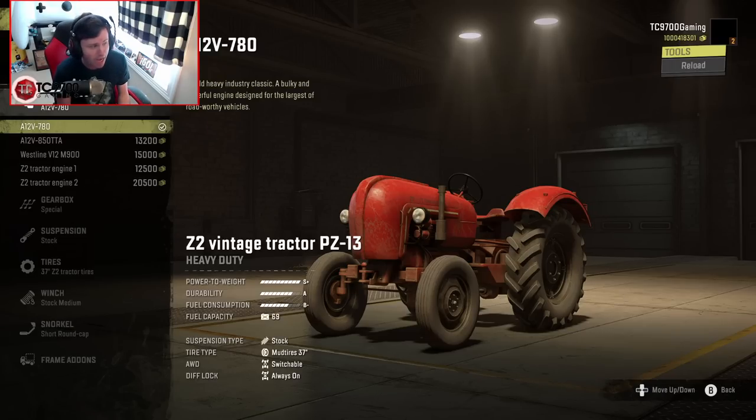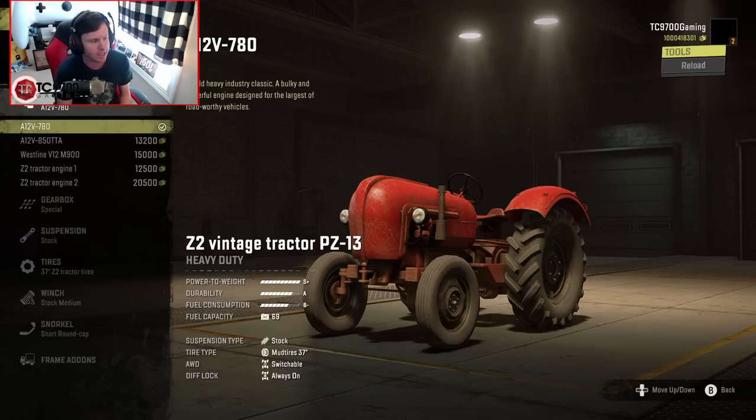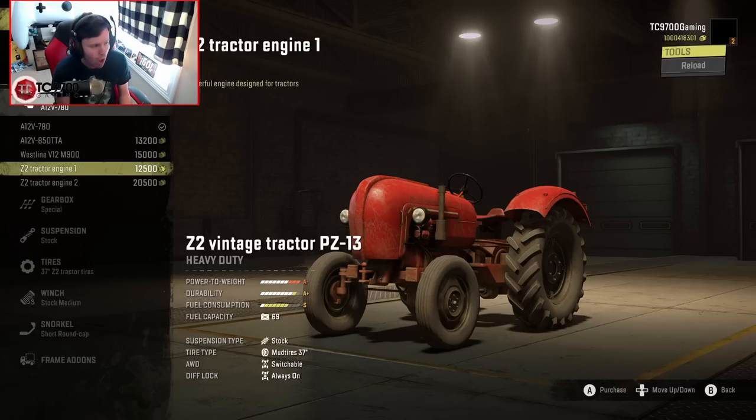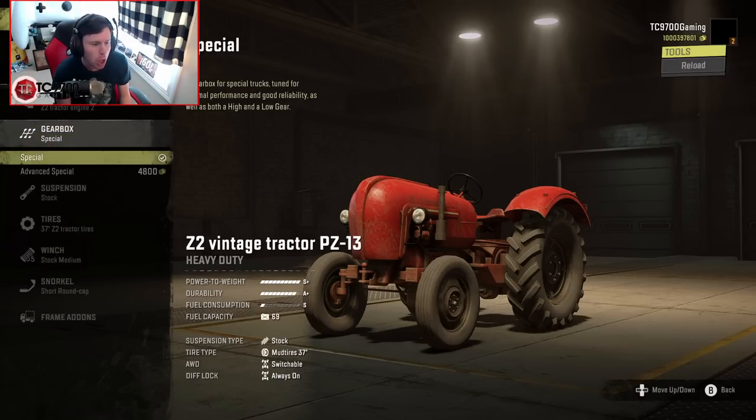We've got a lot of engine options here. There's the A12 780, the A12 850 TTA which is already really, really powerful — the standard engine already has this thing in an S+. Then there's the Westline V12 M900 which is even more powerful, and then Z2 Tractor Engine 1 and Z2 Tractor Engine 2. Z2 Tractor Engine 2 is the way — I'm going to call it the Max Engine for short.